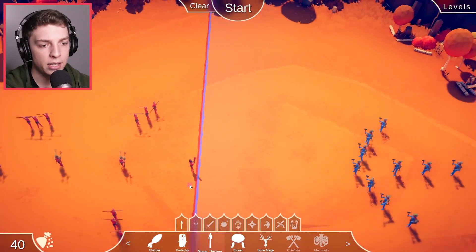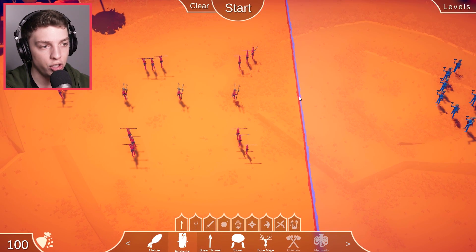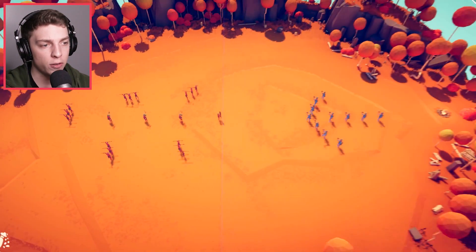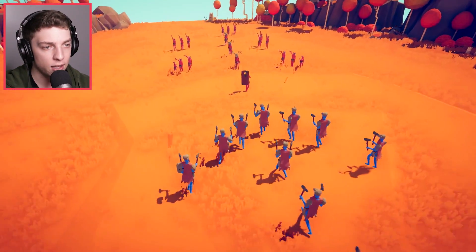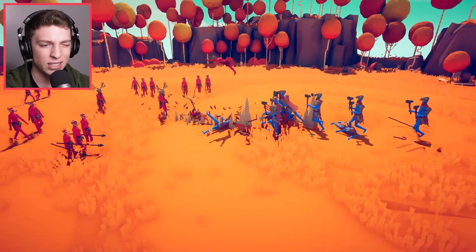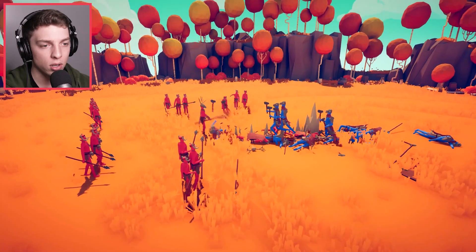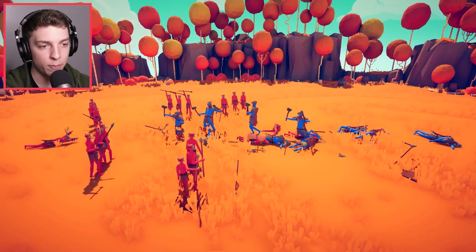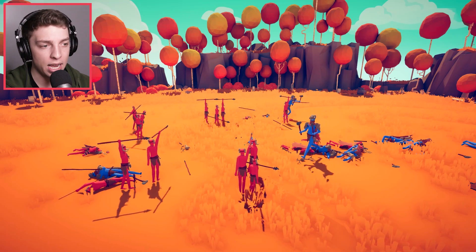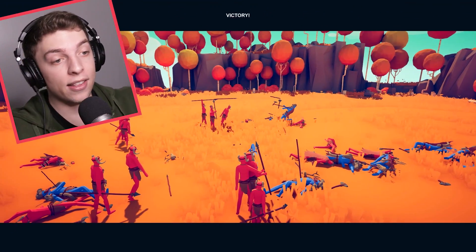This is tough. I'm going to try something different — we've got a clubber at the beginning who we're actually going to change into a shield dude. Hopefully he's going to take a bit of damage and group them all together. Then our first bone mage will move in, then our second, then our third. Our second did it way too early. It's not bad though — we're doing a lot better than I thought. But we only have spear throwers left. We might actually have this. One more — yes, we did it! That's a good tactic.